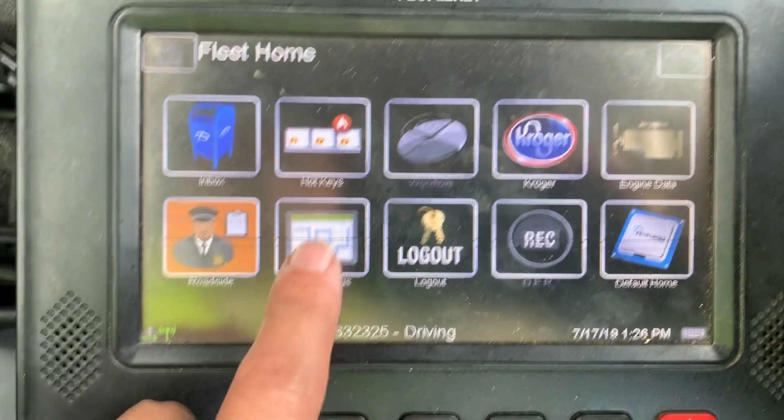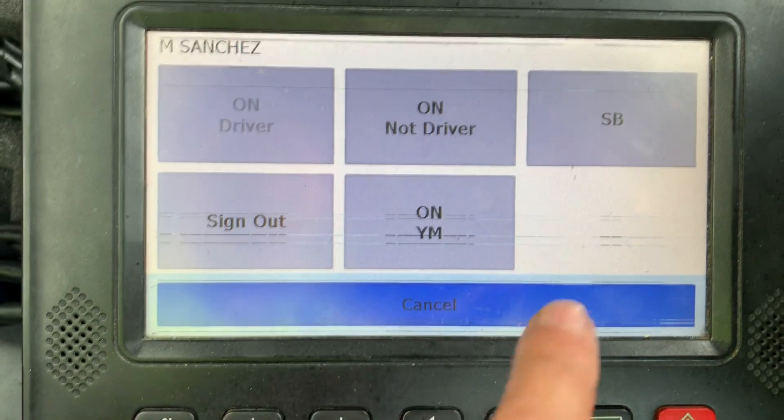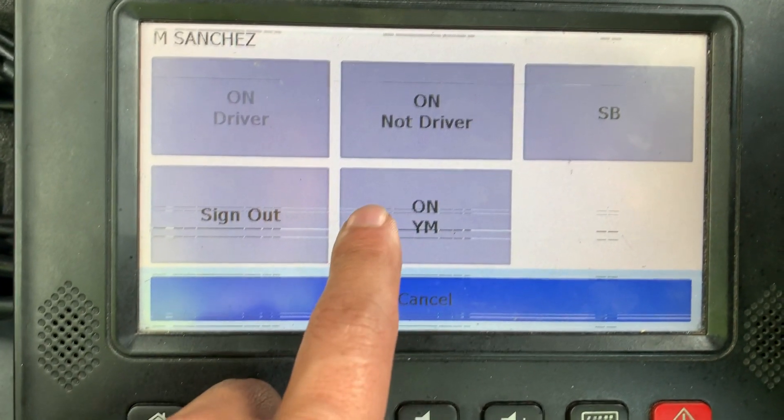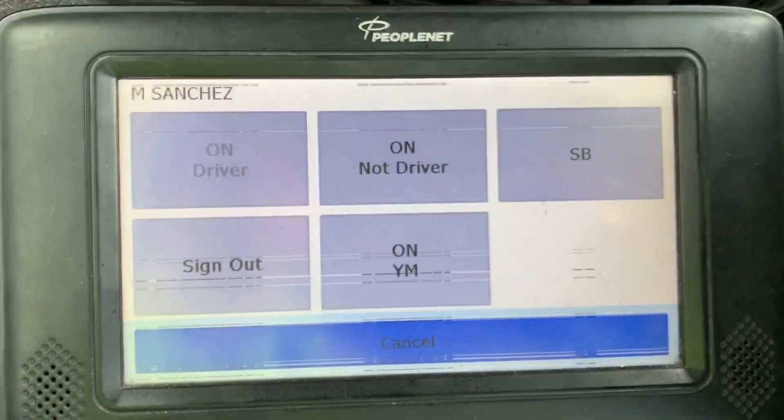And this is how you get it. You go to e-driver log, and then you go to change status, and then you select on YM for on duty yard move. That's it, guys.